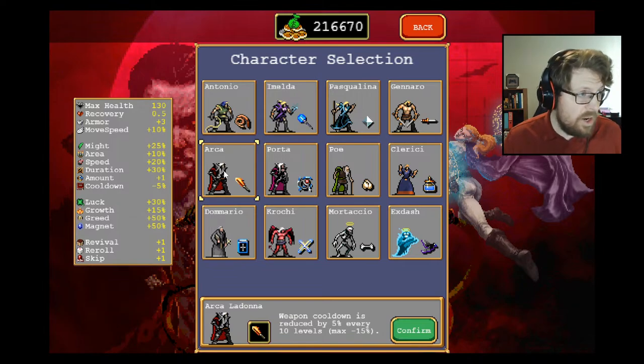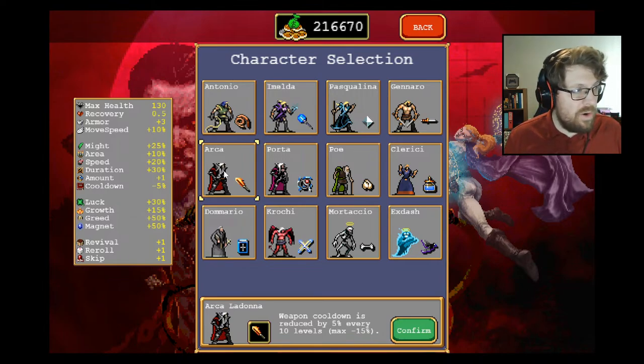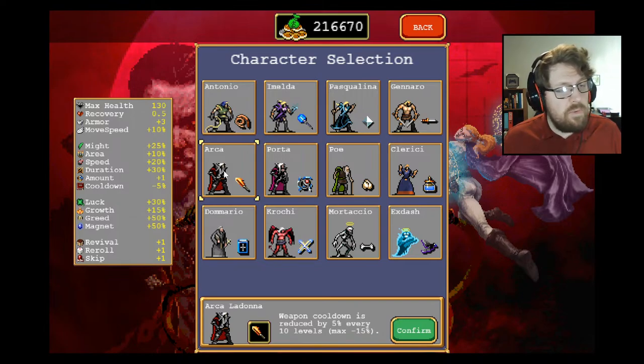You might think 15% isn't that much — you get almost 35 out of the tome, so what's an extra 15? But the reality is it's not multiplicative, it's additive. So that other 15 actually reduces you from an overall 40% reduction, meaning a 60 cooldown goes down to a 45 cooldown — a reduction of roughly an additional 25%. It's actually really significant.